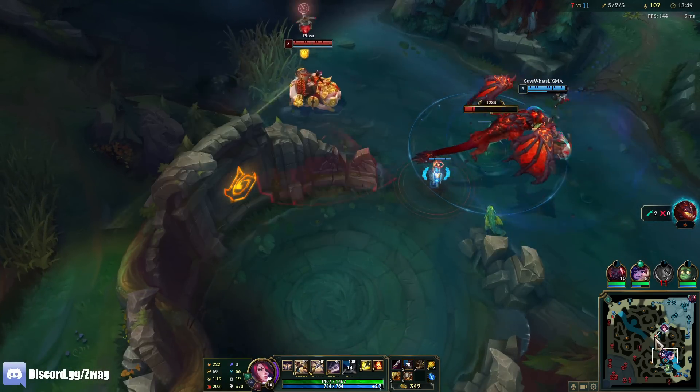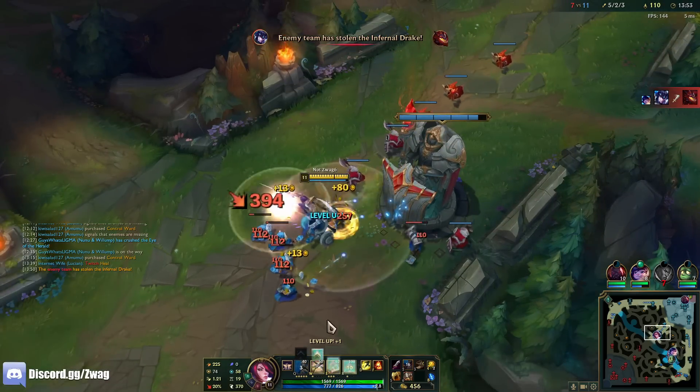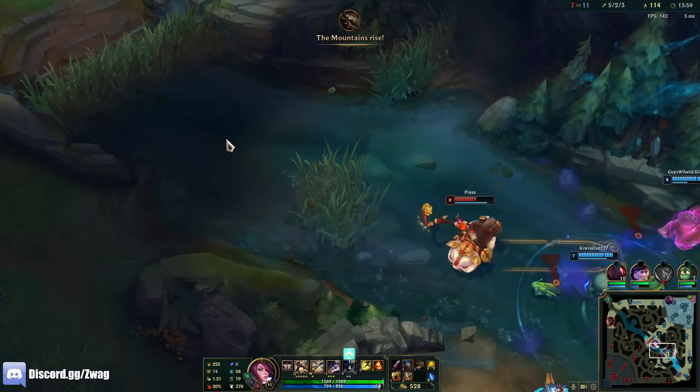Infernal Dragon — I want that. That's a good dragon for me because it would have given me more AD, which means more damage.